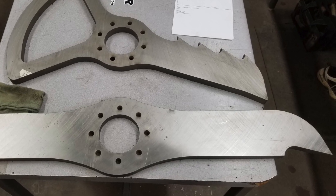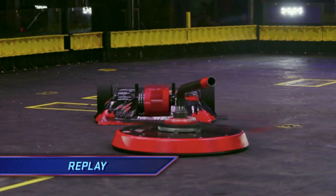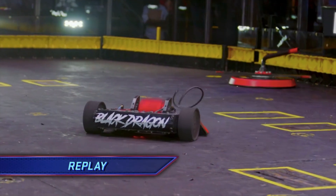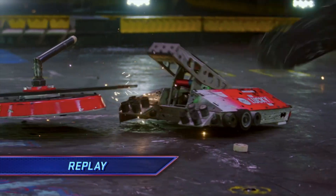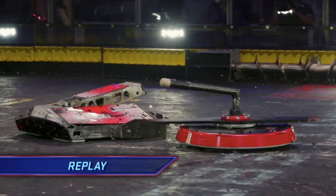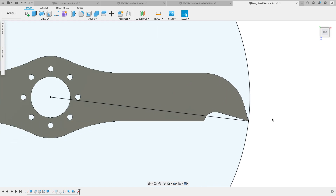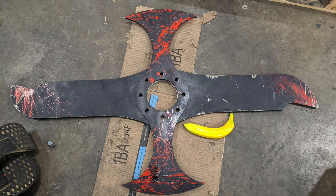Much like with the key, this tapered-off profile also helps make the end of the weapon a smaller target for vertical spinners, which came in handy when we ended up needing to use this weapon against Black Dragon and in the rumble with Railgun Max and Uppercut. In hindsight, while the Long Bar was very effective at cutting into armor, the rake and relief profiles were perhaps a bit too aggressive for a heavyweight, leaving too little material supporting the end of the tooth.